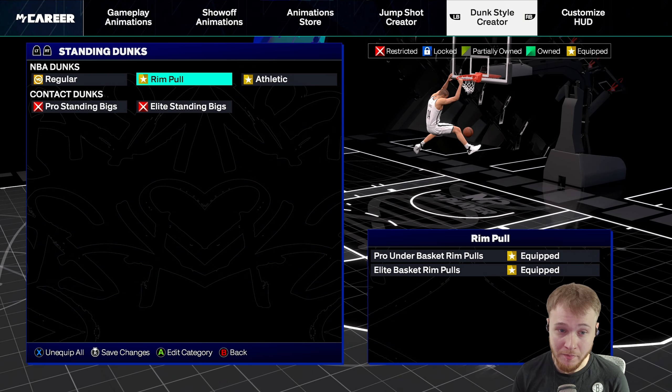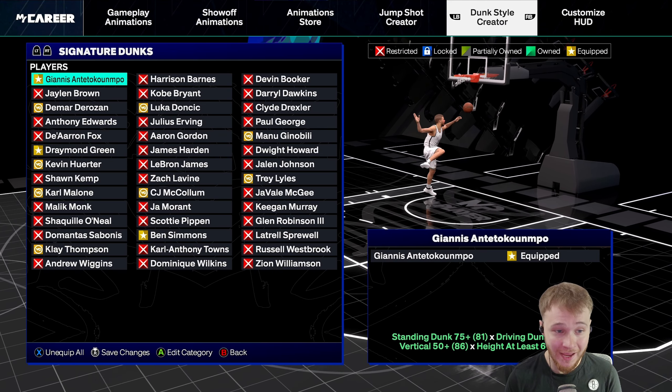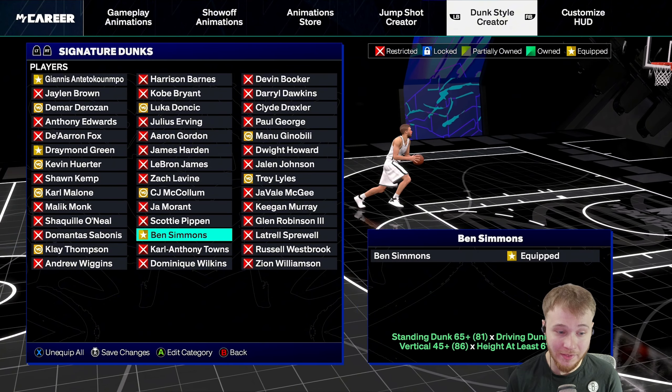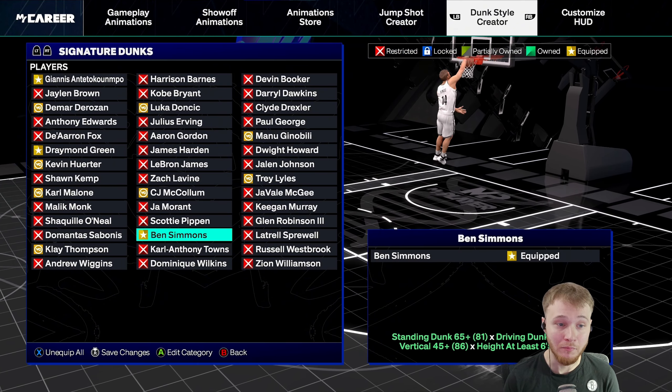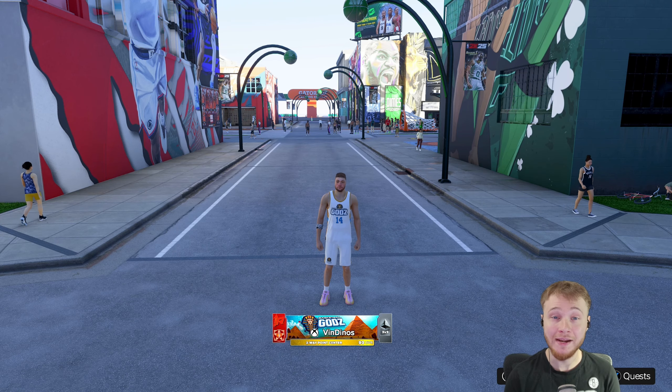In the standing dunk category, I have both of the rim pull dunks and one of the athletic dunks. In the signature dunks, I only have three equipped as of right now — I have Giannis, I have Draymond Green, and I have Ben Simmons. Definitely Ben Simmons and Giannis are must-haves for this build to get really good animations. That's going to do it for me — let's jump right into the gameplay.